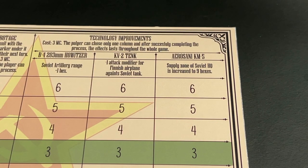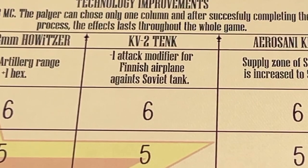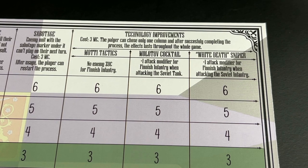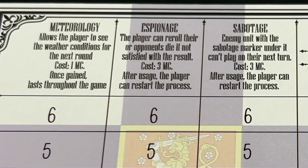For the Soviets, they also have their unique set of technology improvements. They have the B-4 203-millimeter howitzer, which increases the range of Soviet artillery by one hex. They have the KV-2 tank, which provides a minus one attack modifier for Finnish aircraft when they attack Soviet tanks. They also have the Airosani KM-5, which increases the supply range of Soviet units to their headquarters from seven to nine hexes.